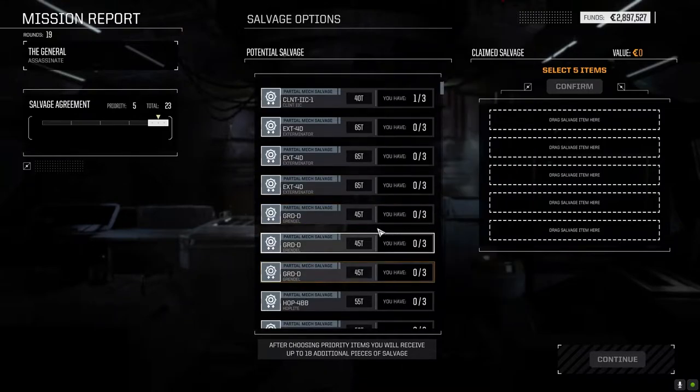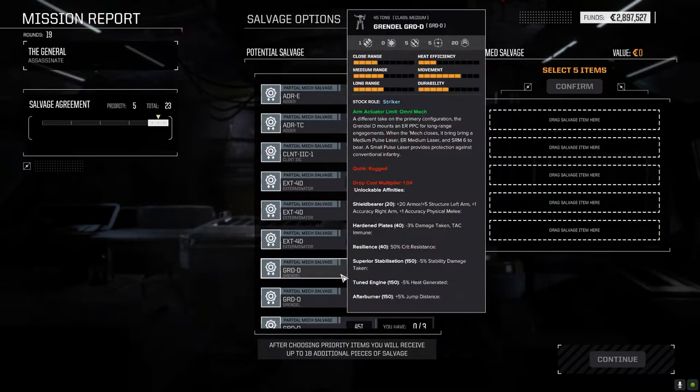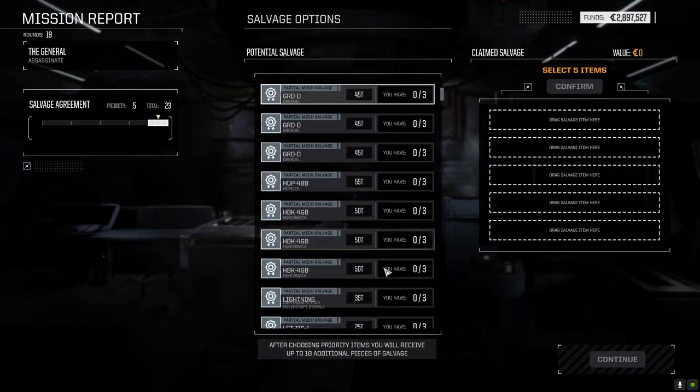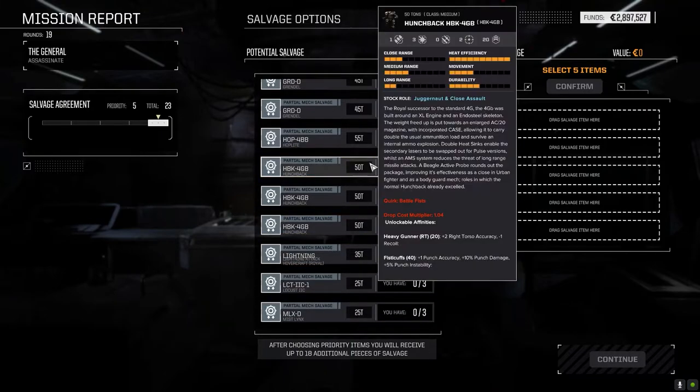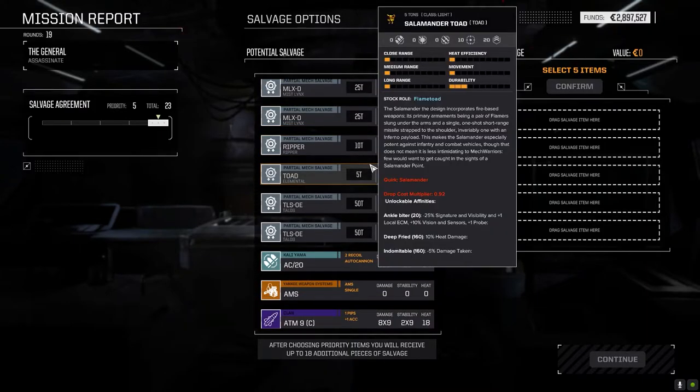It doesn't have the clan configuration — if we go here you can see it's like 13 ballistic, one laser, zero missile. This would have more pod-wise, I'd think. I don't remember the Grendel though. Oh, full Hunchback 4G, 4G B. Mist Lynx parts, Ripper parts, Talos parts.